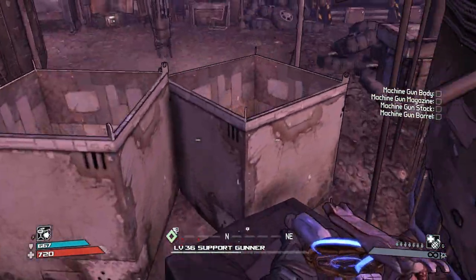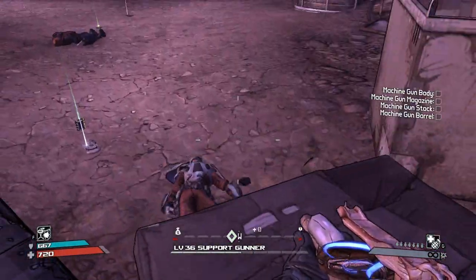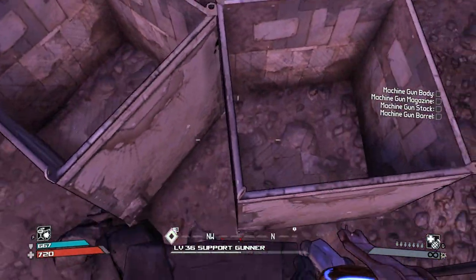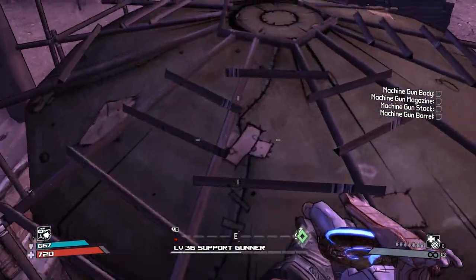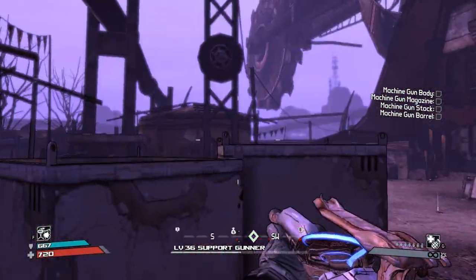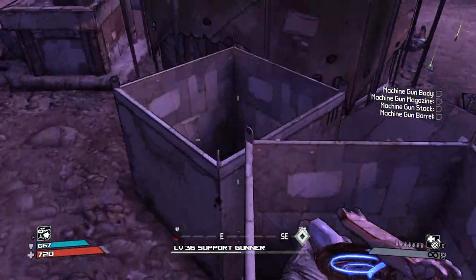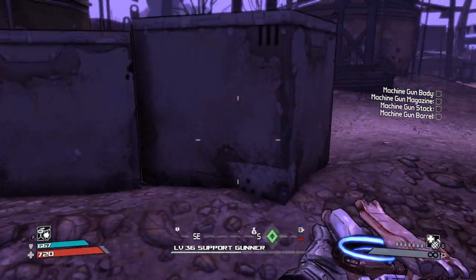Here we are going to be gathering the pieces of the machine gun. This is in the Salt Flats, located in Baron Flint's base. I would highly recommend — and I don't even think it's possible to get this quest until after you complete the final piece quest.